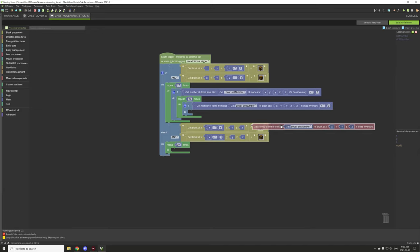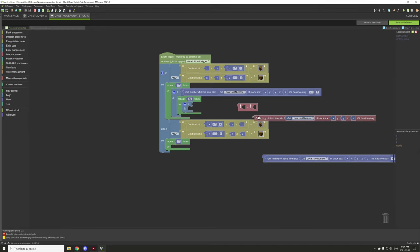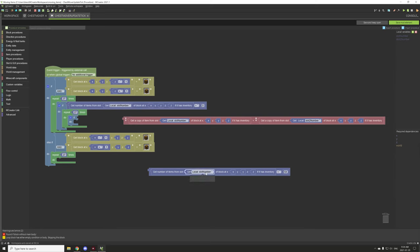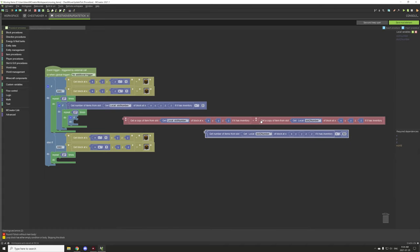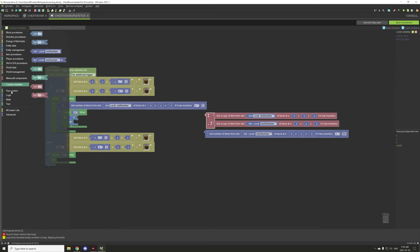We're going to get this set up and test if it is less than 64. If it's less than 64, we also want to test if the item in our first slot is equal to the item in our second slot. So if the items in our south chest are less than 64 and it's the same item as the other chest, then what we want to do is basically move it over.